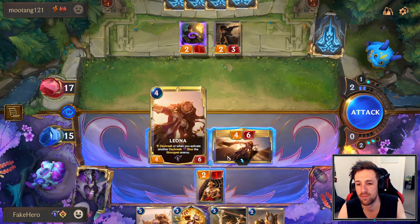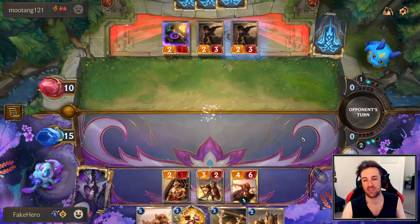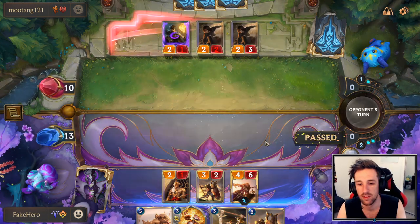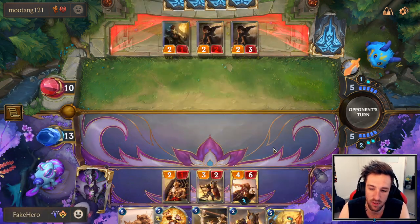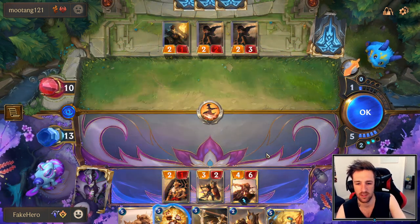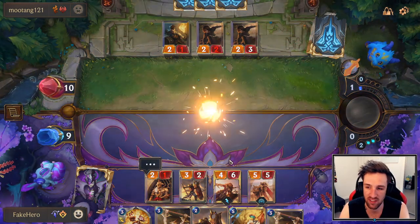I'm pretty fine with just trading down my board here. Daybreak curve is really absurd — it's really good. I think I might play Ravoon this turn. We're going to skip the Heimerdinger strategy and just completely stun his board next turn. We'll open up with a Priestess and might find something useful from her — he's got six mana. Meteor Shower gets a lot of work done too. How much damage am I threatening as of right now? Not enough damage.